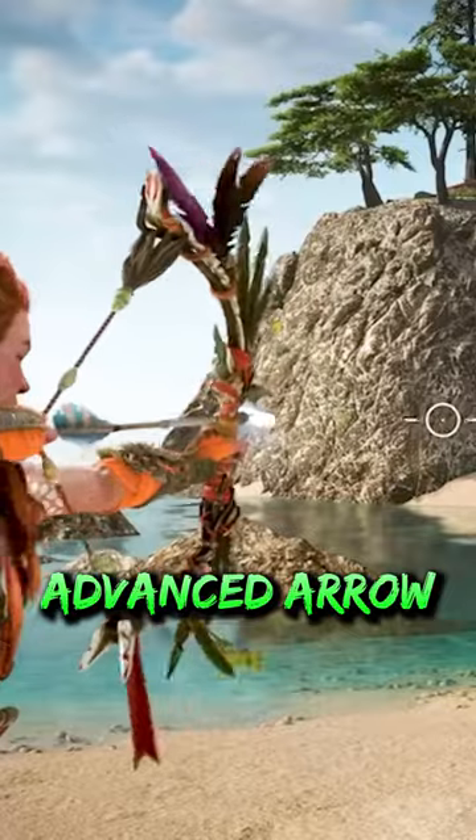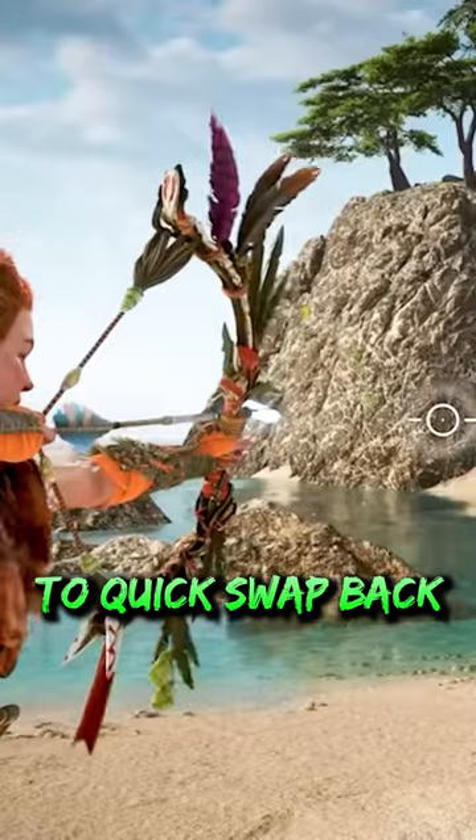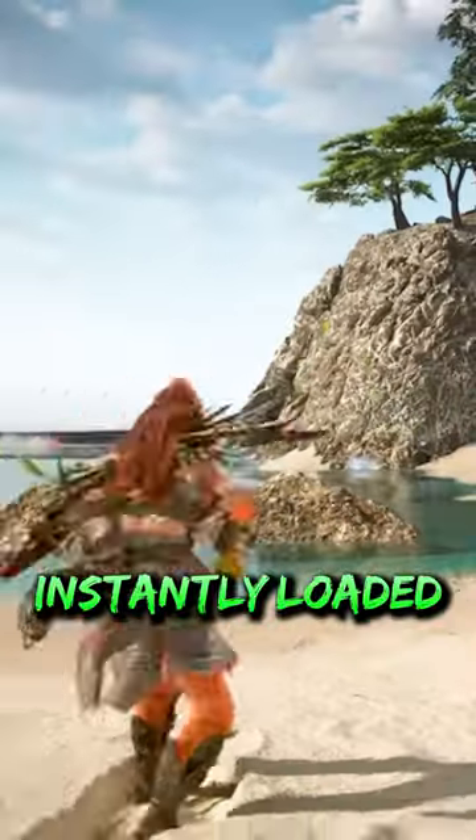All you need to do is fire your advanced arrow, then hit L1 to quick swap to another weapon, and immediately hit L1 again to quick swap back — and the bow will be instantly loaded with another advanced arrow.